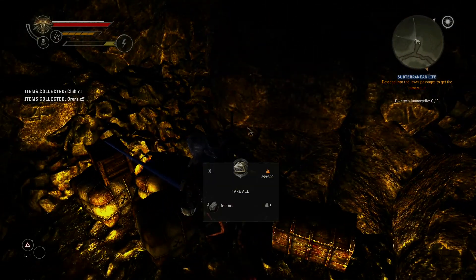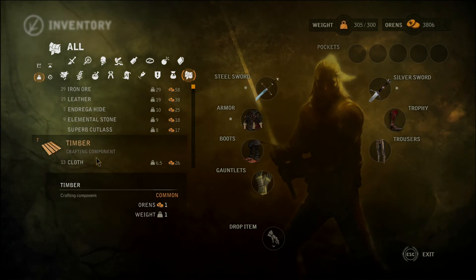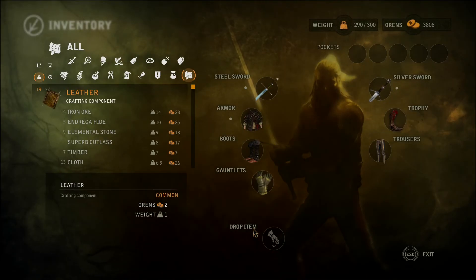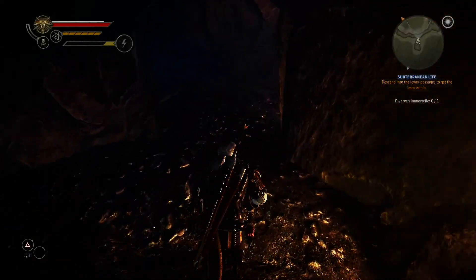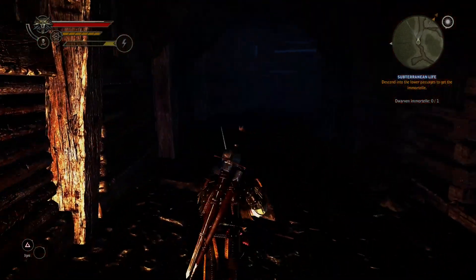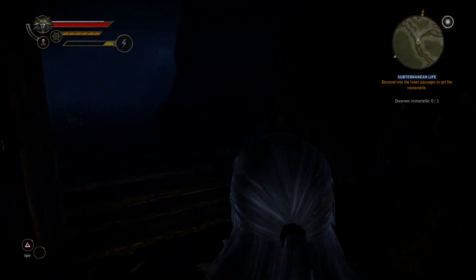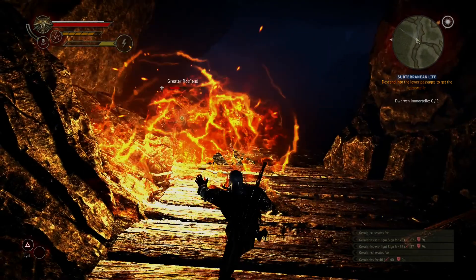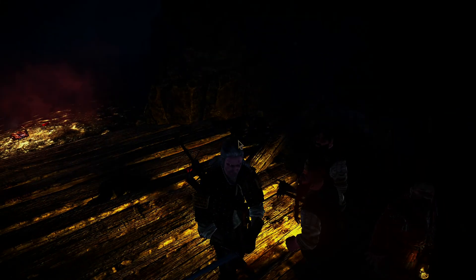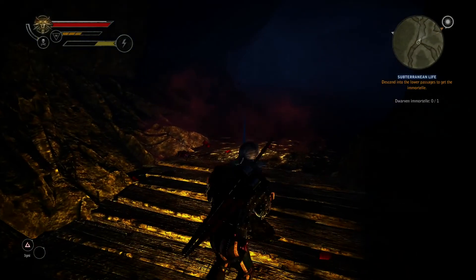Anything useful here? A club, iron ore — and I'm carrying too much, by weight. Let's drop half of them. That's freed up plenty of space. Another door and another split in the path by the look of the map. So that joins up with where we were earlier. And on the map there's another big split along here.